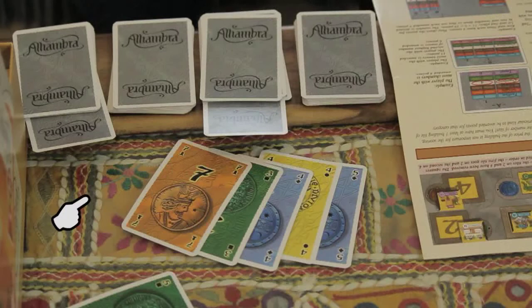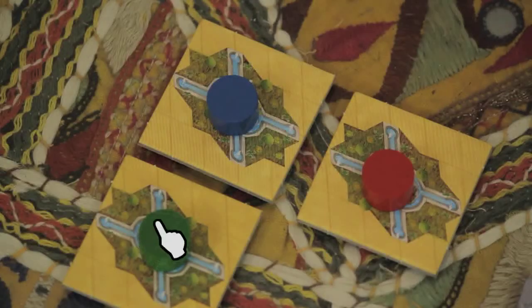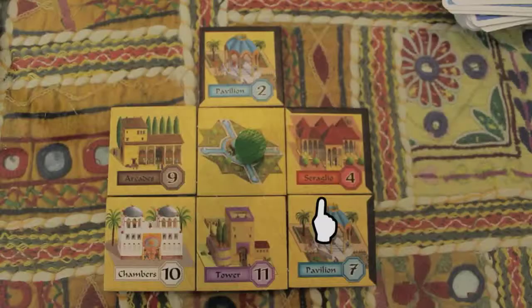Alright, here's how the game works. There are four different colors of money: orange, green, blue, and yellow. Collect enough of one color to buy a property on the sale board — the number on the property is how much it costs. Next, place the property on the fountain that is the center of your Alhambra.